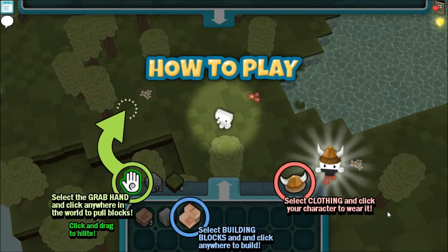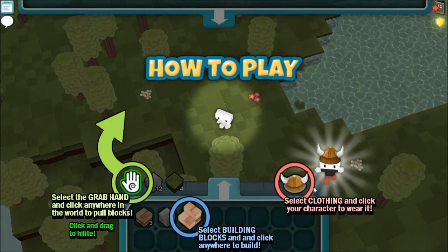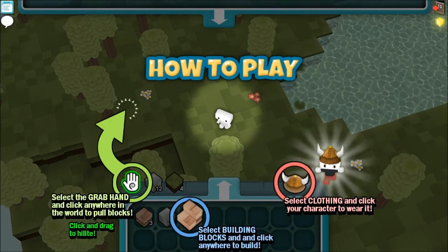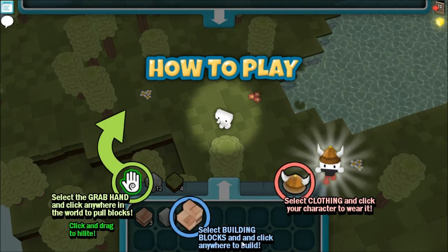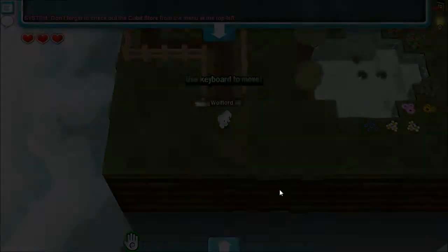How to play: Select the grab hand and click anywhere in the world to pull blocks. Select building blocks and click anywhere to build. Select clothing and click your character to wear it.